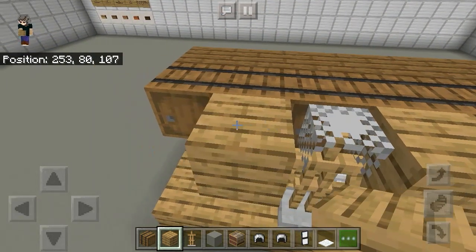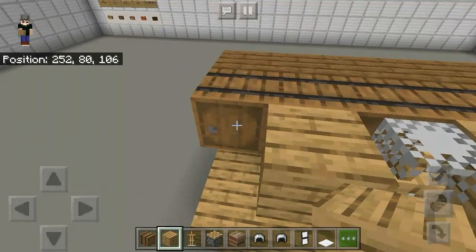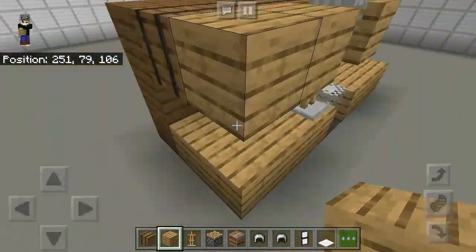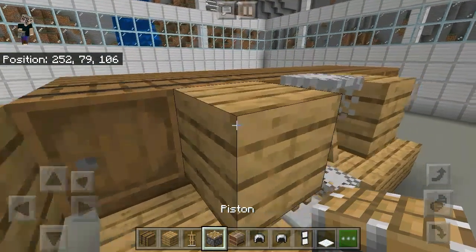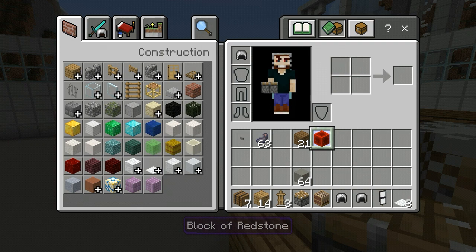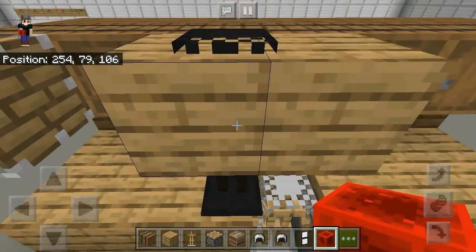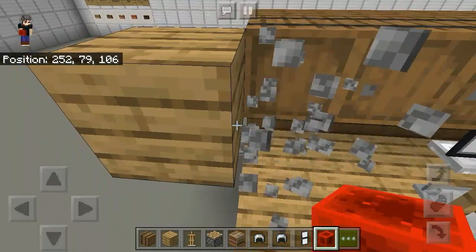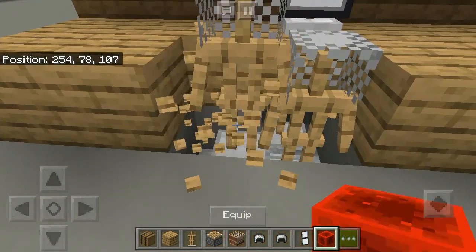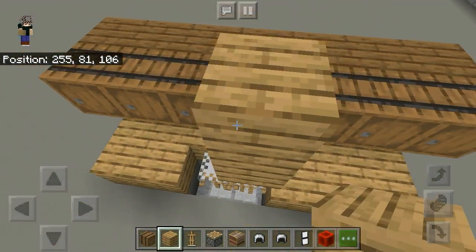Now push a block in the hole with a piston to fill up the hole. Now push a block in the hole with a piston to fill up the hole.